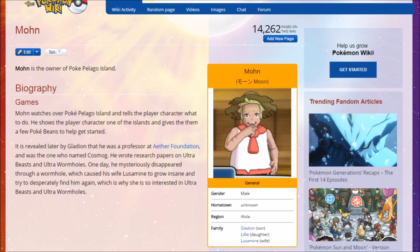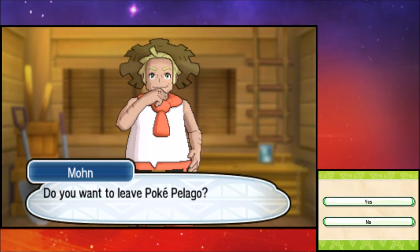Mohn is actually someone revealed throughout the storyline. Depending on how closely you followed the Aether Foundation story and the ultra wormhole events, it becomes clear that Mohn is the father of Lillie and Gladion. It's later revealed by Gladion that Mohn was a professor at the Aether Foundation, named Cosmog, and wrote research papers on Ultra Beasts and ultra wormholes. One day he disappeared through a wormhole, causing his wife Lusamine to grow insane and desperately search for him — which is why she's so obsessed with Ultra Beasts.